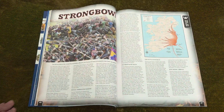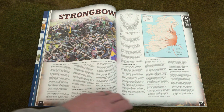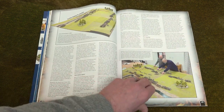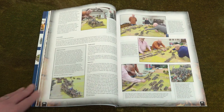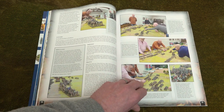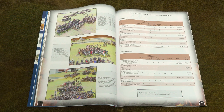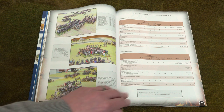Strongbow is our vehicle for playtesting Hail Caesar 2nd Edition. Pete Brown uses the rules for some Norman invasion wargaming in Ireland. Following some stirring background information, we play out a Battle of Dublin game with Hail Caesar creator Rick Priestley and friends, which helps showcase the rules and the new stats for the protagonists.